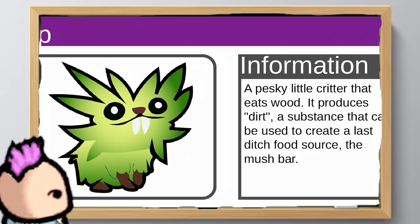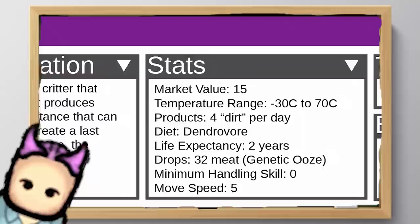Not all creatures are docile and easy to tame. Despite its cute appearance, the Pip is a dirt-producing, wood-eating creature that likely won't listen to you unless you put in a significant effort to train it. You can find the Pip in forested areas. To be honest, the Pip isn't that useful, since dirt is mainly used to produce Mush Bars — a last resort for food when your supplies are gone. But it is cute, so there's that.